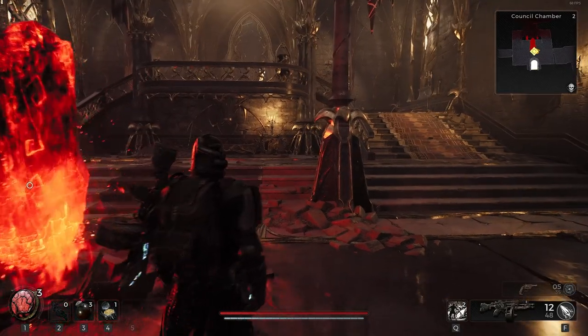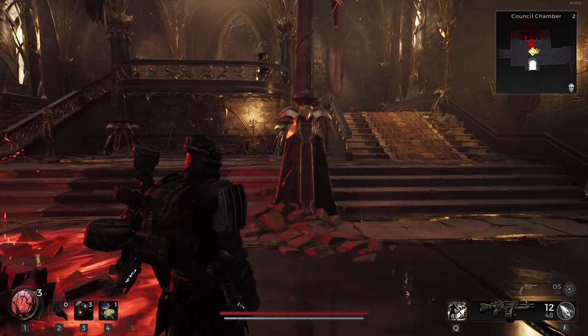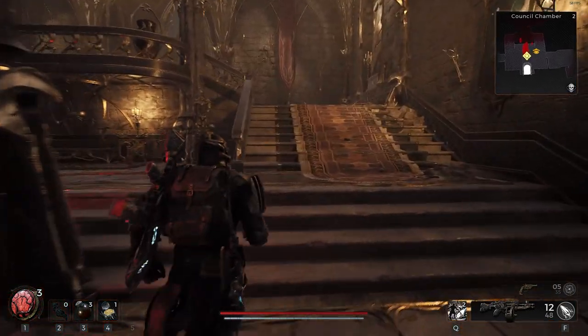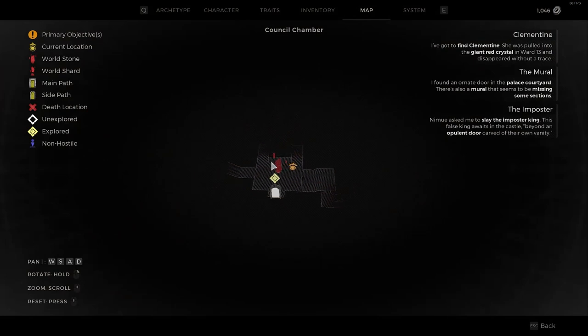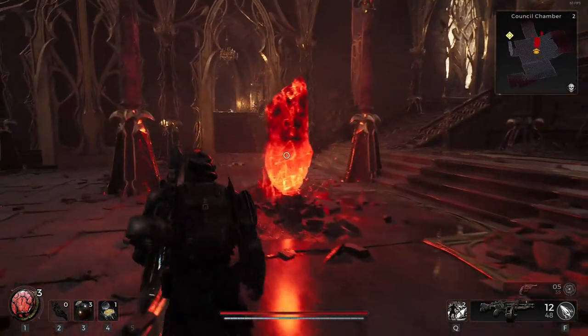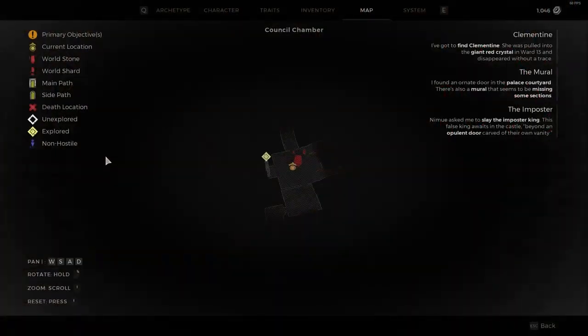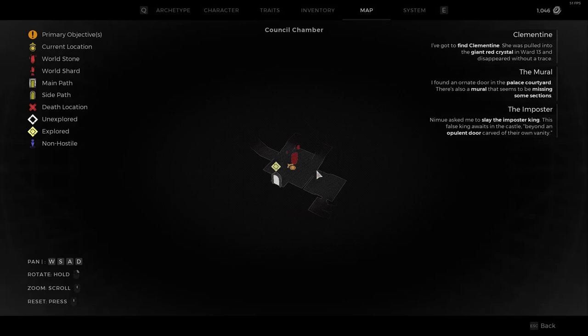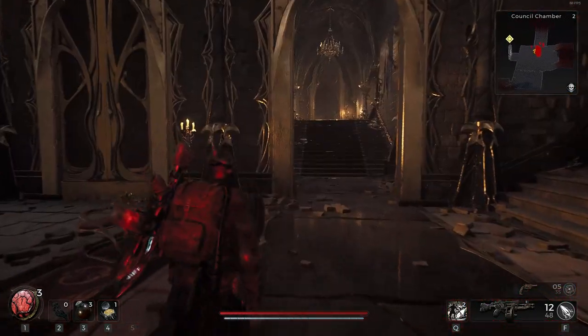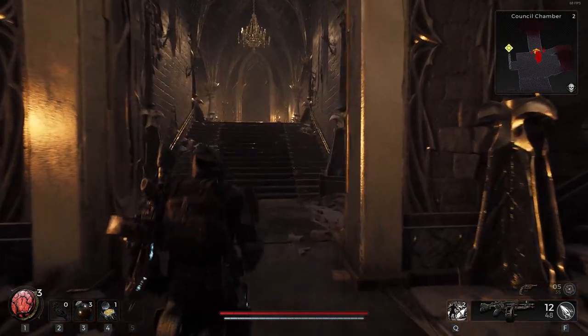Alright, welcome back to some Remnant 2. We're going to do one more zone before we actually move on with the main story questline. So we're at the council chamber, we're going to check it out, see what's happening around here. Already you can see there's like three paths — a place off the side, up ahead, and to the left. There's a dude over there, so we'll go left first. I saw somebody over here, so I figure I might as well go this way.